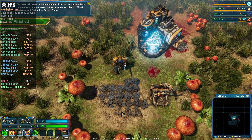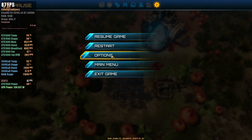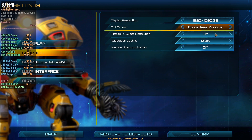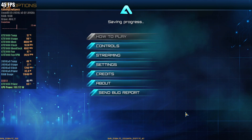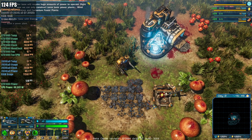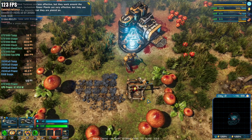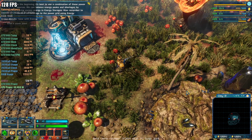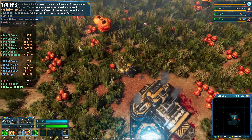Our base will require huge amounts of power to operate. Right now we can only construct some basic power plants. Wind turbines are less effective, but they work around the clock. Carbonium power plants are very effective, but they use up the deposits that they are placed on. In the beginning, it's best to use a combination of these power sources. We can balance energy peaks and shortages by storing excess energy in energy storages.